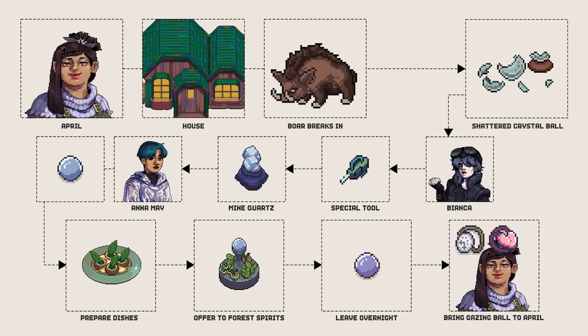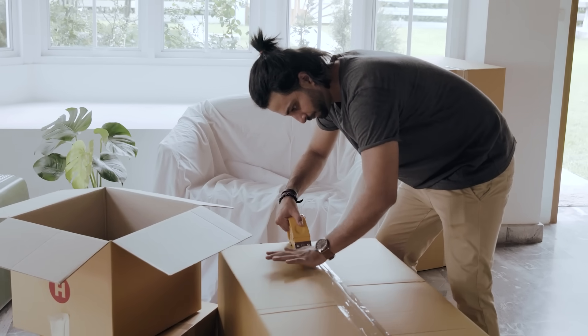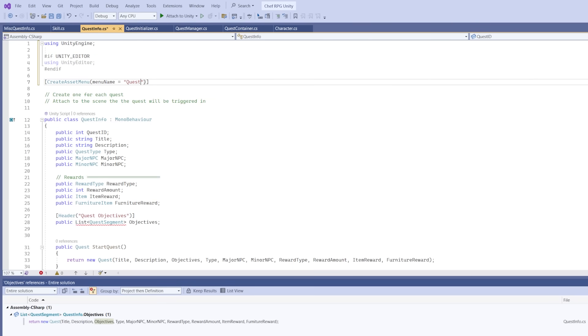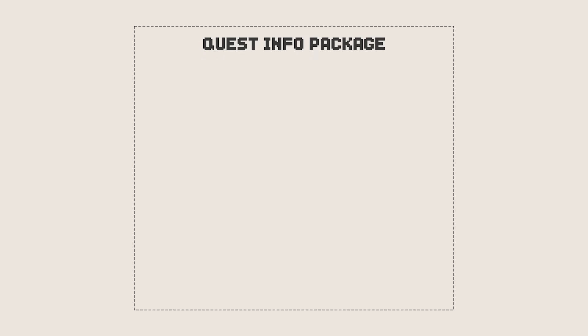So, there are a lot of steps here. The first thing we need to do is create a way to contain all of this quest information, so that it's easy to keep track of, and easy for scripts to reach the information and determine what to do. I decided to use a scriptable object here, which is essentially an information package that neatly contains all the information I need for the quest. Information we need for each quest includes the quest ID, so I can quickly reference or find this package, and the NPC that gives this quest.